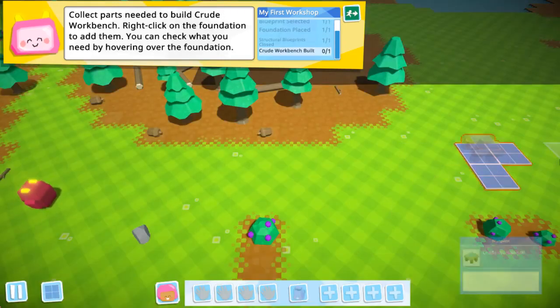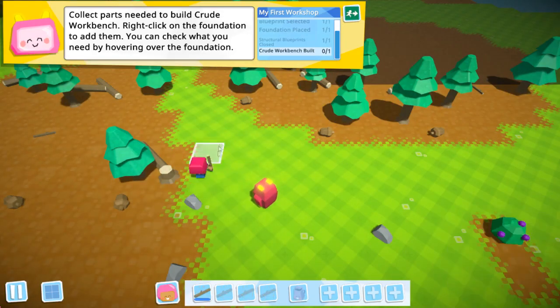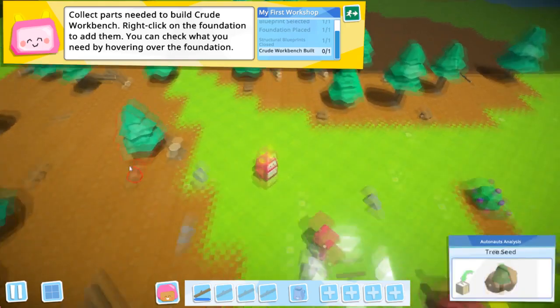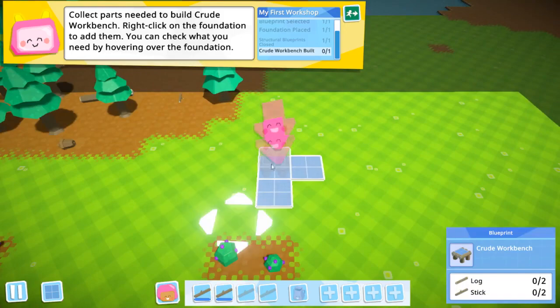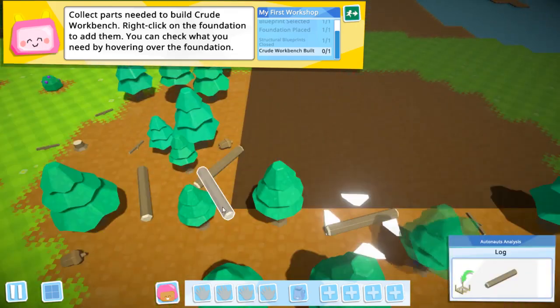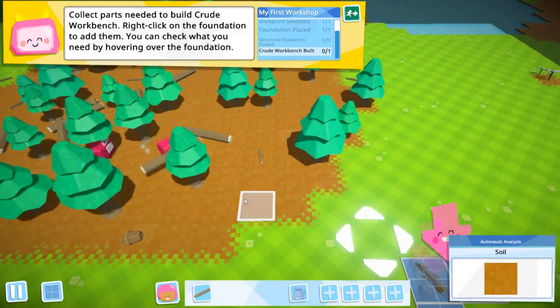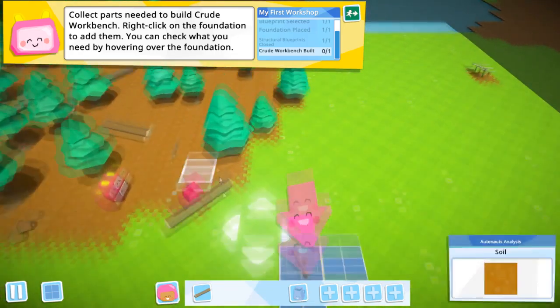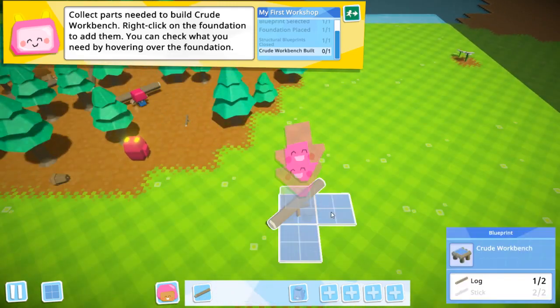We need two logs and two sticks — easy enough. Let's put it here because we have a bit of empty space to work with. Parts needed to build the crude workbench: we need two sticks and two logs. We can see that there are logs littered everywhere, so that's good. Just right click on the workbench and put them in. The main problem with logs is you can only hold one at a time because they are heavy.